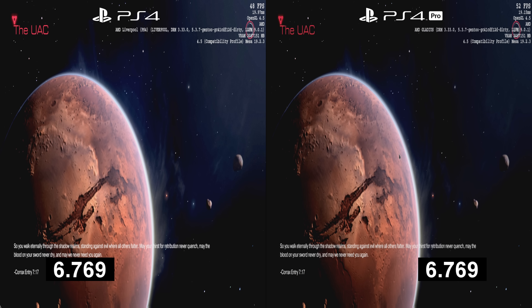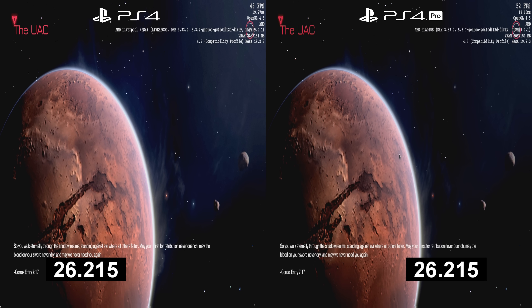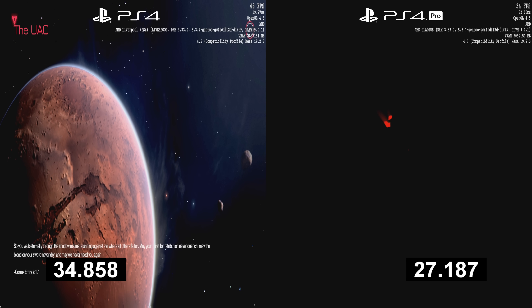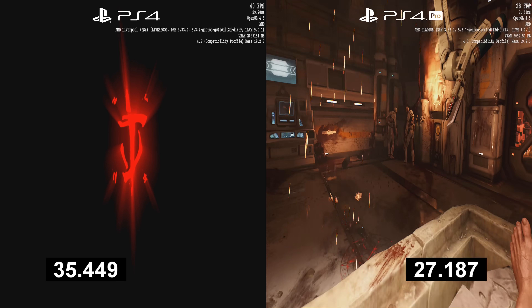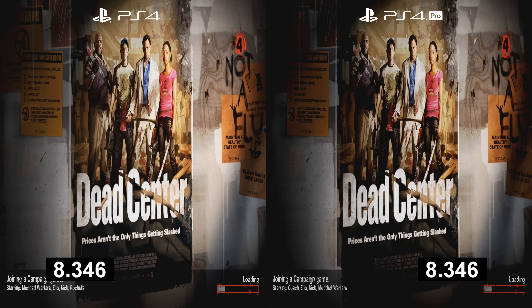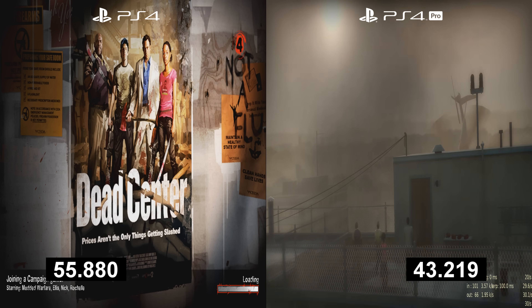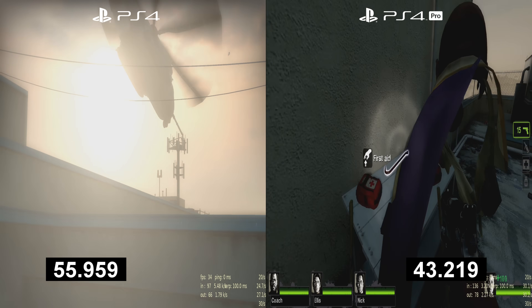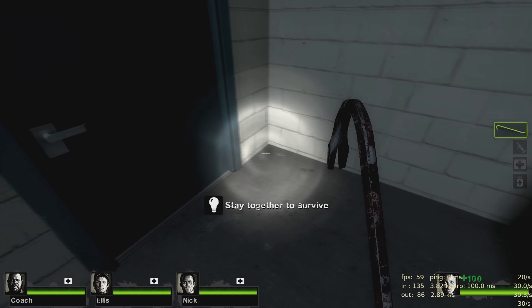Taking a look at loading times now. For Doom 2016 loading the first campaign mission — with the timer in seconds — we loaded in 27 seconds on the PS4 Pro compared to 35 seconds on the base PS4. That's a decent improvement of about eight seconds. For Left 4 Dead 2, which takes quite a while to load, you can clearly see by the loading bar that we're loading significantly faster on the PS4 Pro: 43 seconds on the PS4 Pro compared to 56 seconds on the base PS4 — a 13-second improvement.